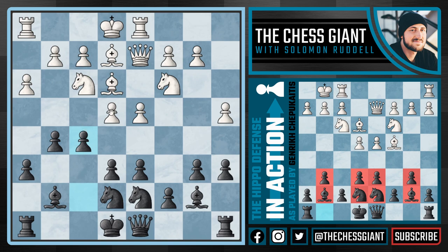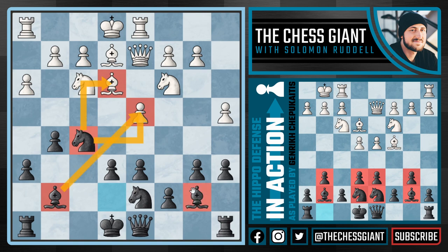We're now going to continue with f5, breaking through the kingside and putting pressure on e4. With our bishop on b7 attacking that pawn, we see white take on f5, and now Knight takes f5, activating our knight and attacking e3 and d4. On top of that, our bishop on b7 is attacking the knight on f3, which is defending the pawn on d4.